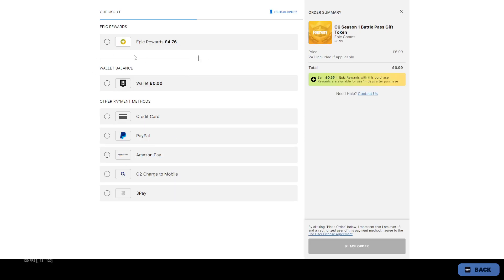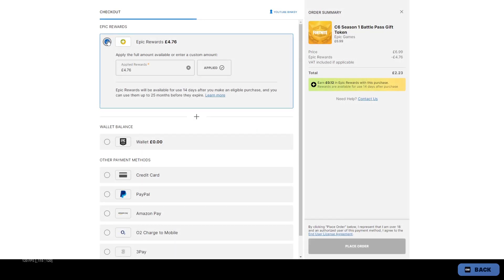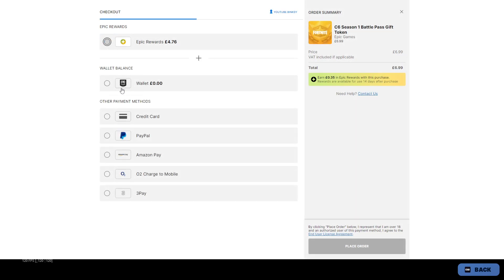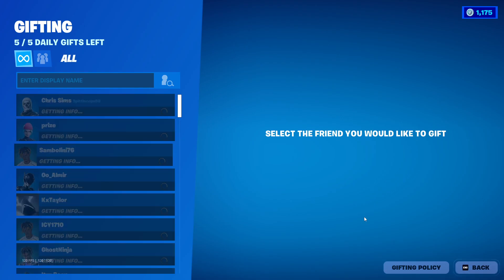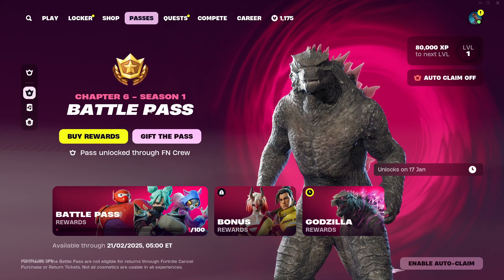That takes you to the payment screen where you can use your Epic Rewards towards gifting the battle pass. Select your payment method — I always use PayPal. Once you put your details in, click Go to Checkout and then click PayPal at the bottom right. That will process the purchase and your friend will now receive the Fortnite battle pass.